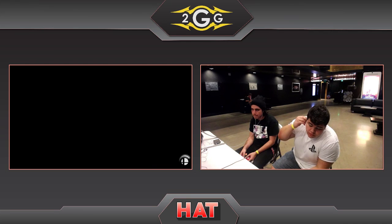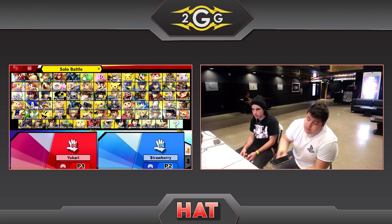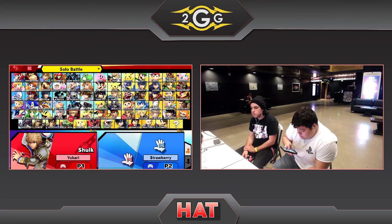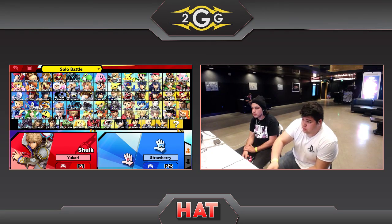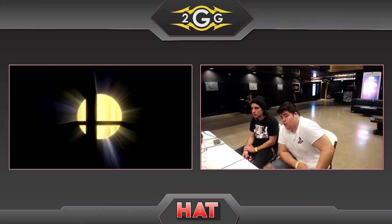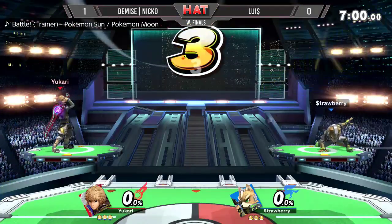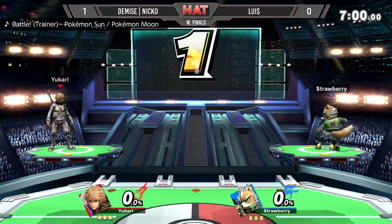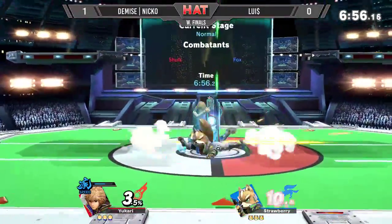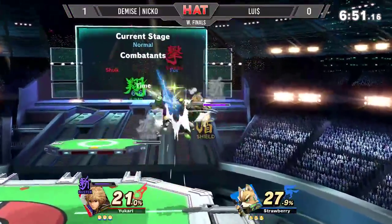Game one to Nico. I need sleep apparently. There's probably not going to be a character switch here — I believe Louie Money has other characters. Did we see a stage? He has Doc but I'm not sure. Mario doesn't appreciate Shulk, I'm sure Doc won't either. So we're going complete run back.